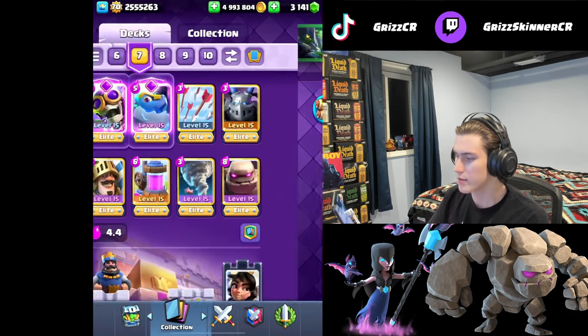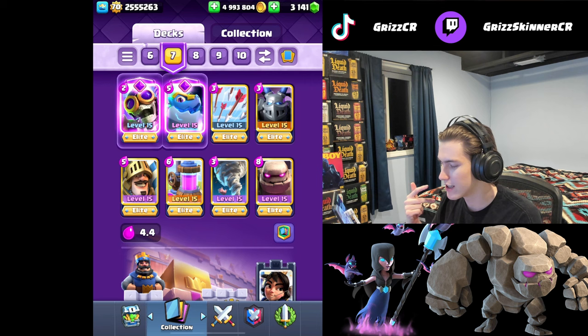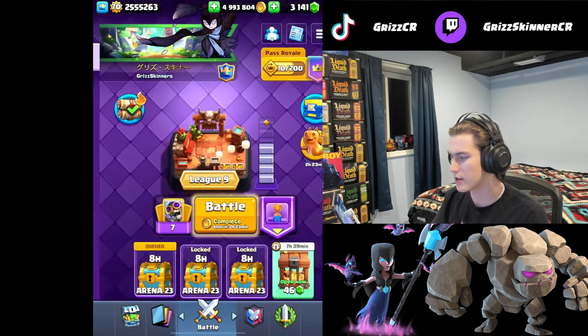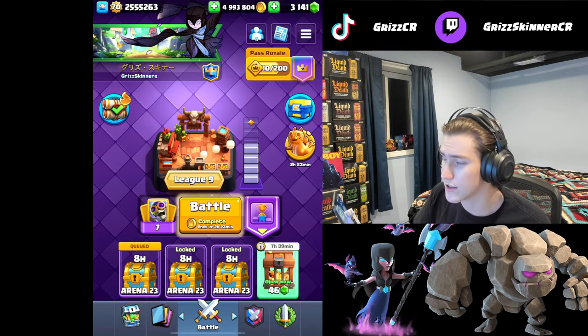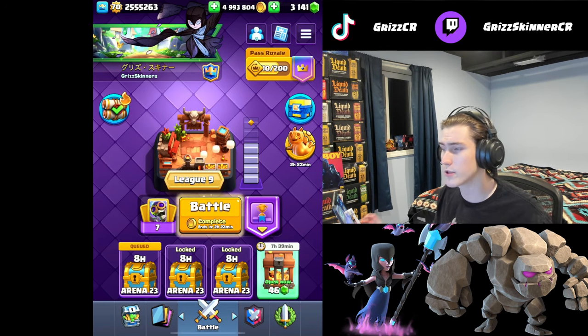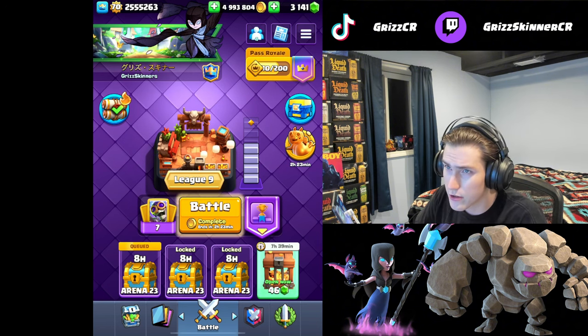We are three games off Ultimate Champion. We're using this golem pump deck with Mega Minion, Prince, Evo Electro Dragon, Evo Bomber, NATO, Arrows, and Princess Tower. I have a pretty good win rate with this deck — it's at 62.1%, and the community win rate is 72%. Only 43 total battles played, 29 on my part.